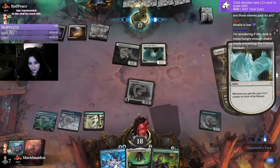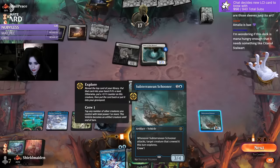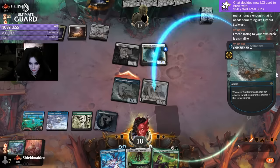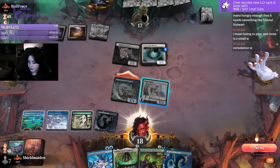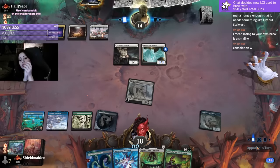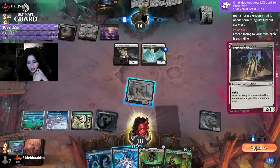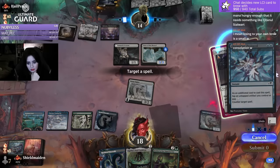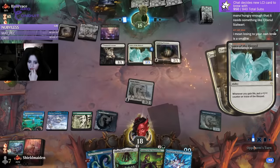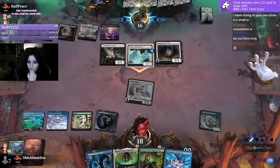Oh shit, boys - it's the boss. Getting real scary now. We're already suffering under these tap lands - else we could have done Cauldron and held up Disruption Protocol. It sucks getting bad lands. This world of suffering - the pain, never ending. We can't even counter things because it's a cleric. Hate it here.